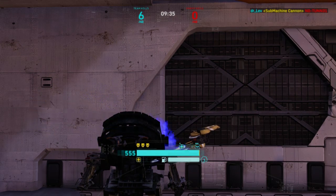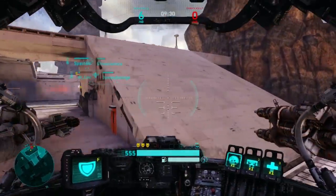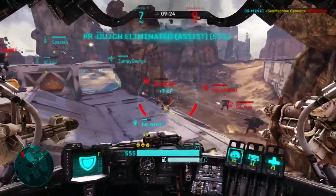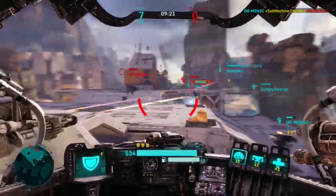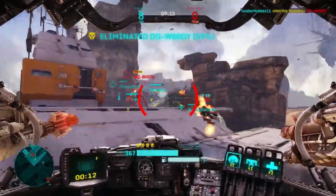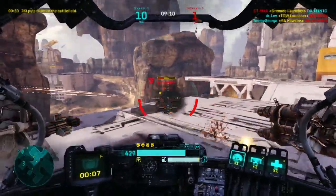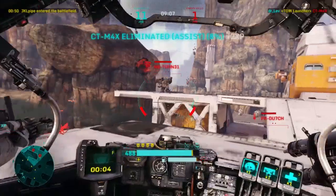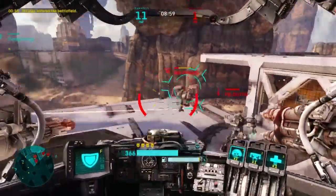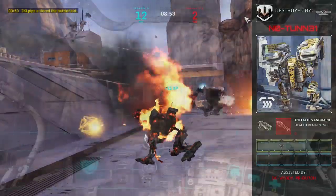They actually have kind of similar stats, but not completely. The ability and the secondary weapon are very different. The Bruiser has ten less armor than the Assault and is a little bit slower on the ground. However, it does have better air dynamics, so while flying it will perform a little bit better and has a bit more speed. The Bruiser is a mech you can fly with, but don't linger in the air for very long.